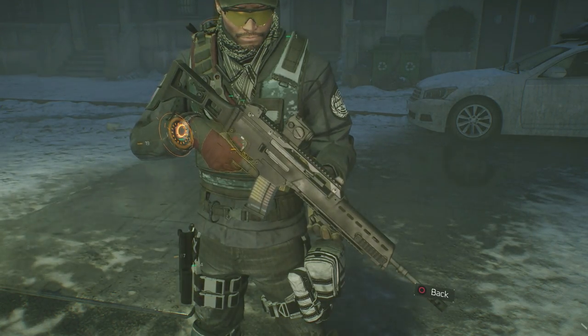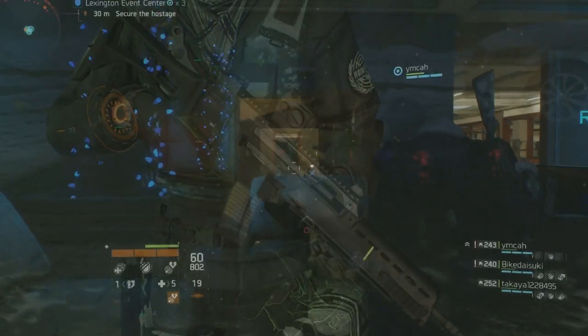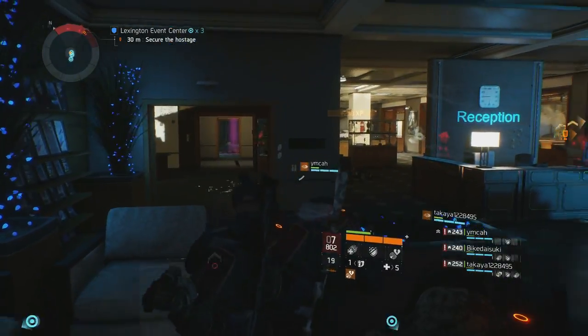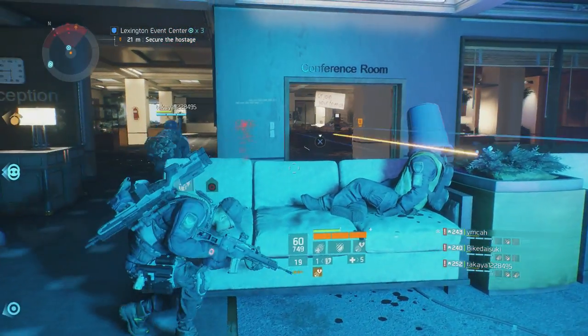Before we get into the review, here are some basic stats and in-game weapon info for you on the G36. The country of origin is Germany, the rate of fire is 750 rounds per minute, the magazine is 30 rounds, the fire type is full auto only, and the reload speed is 2.30 seconds.